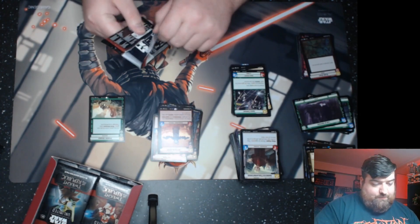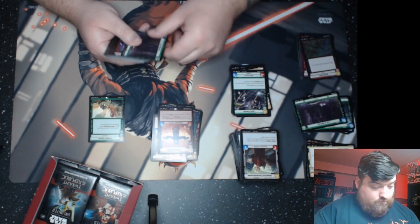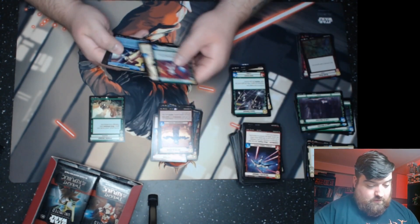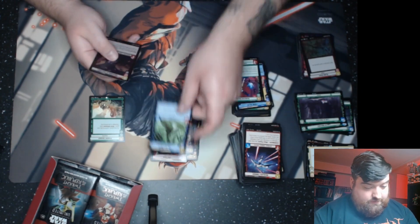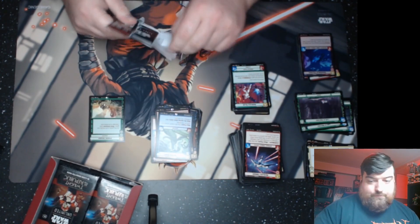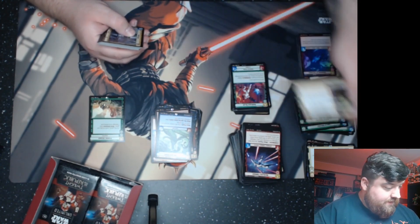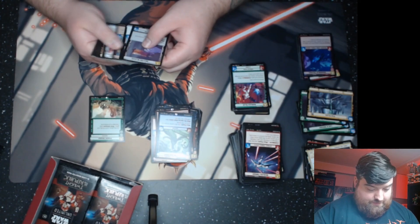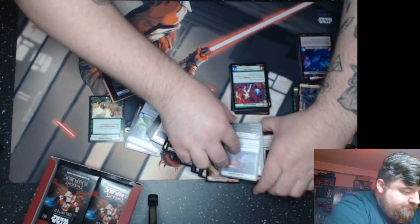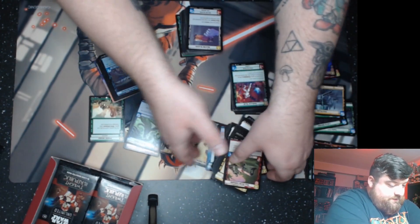Bo Katan — definitely have plenty of those. We're pretty deep into the box now, just over halfway — one legendary is not very reassuring. Chapter of Palpatine, another Zillo Beast, and Walking with Vultures. Another foil at the end — we'll see what that is. Quinlan — I saw that coming.